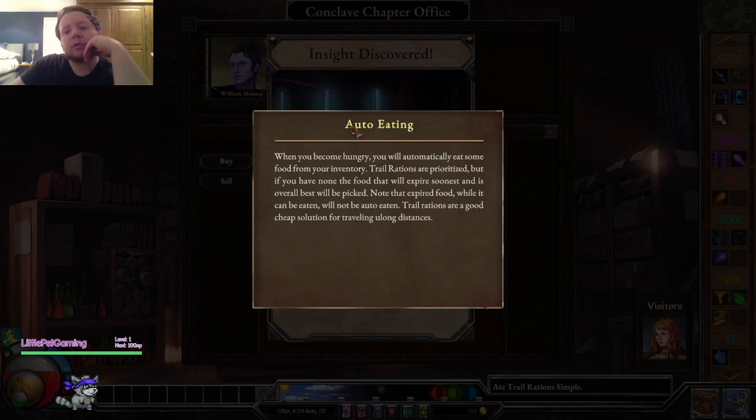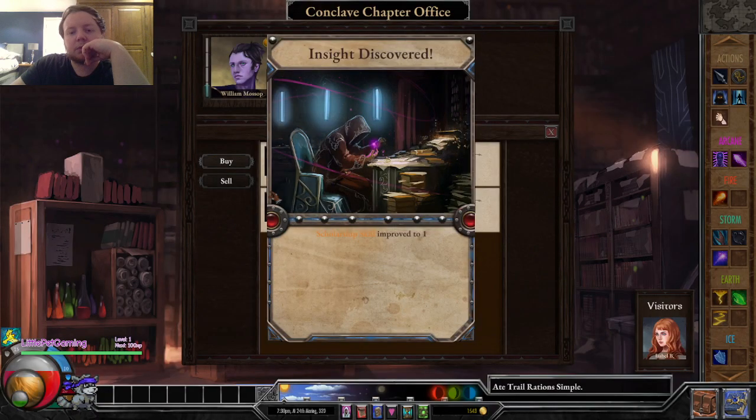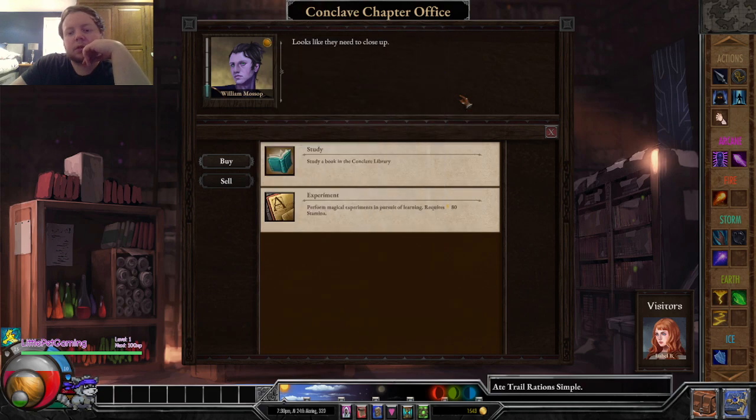Rations are prioritized but you have none. The food that will expire soonest and is overall best will be picked. Note that expired food once it can be eaten will not be auto eaten. Trial rations are a good cheap solution for travelling long distances - that's a typo. Insight discovered, scholar's skill improved to free. Looks like they need to close it up.